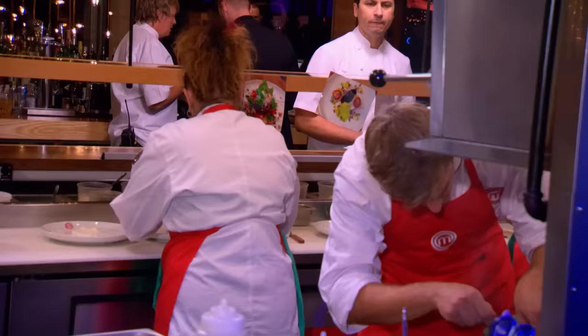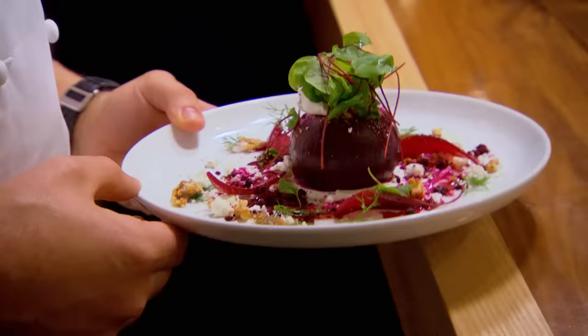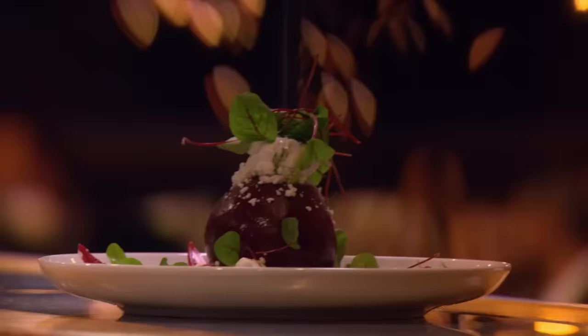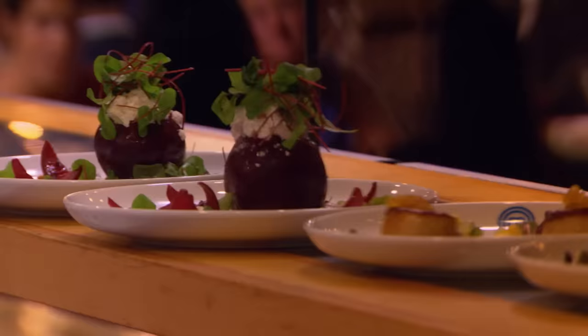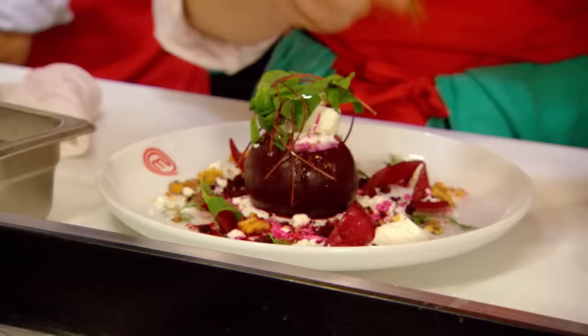The red team gets their beet salad up first, but the chef sends it back — it's not centered on the plate. The blue team's appetizers hit the table, while Tamara on the red team struggles with plating. After feedback that a salad looks dry and needs more dressing and olive oil, the red team is told to plate something they're proud of.